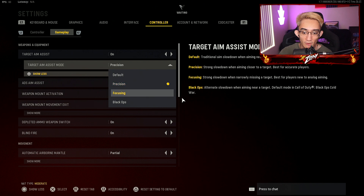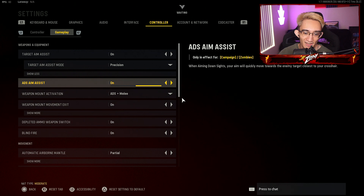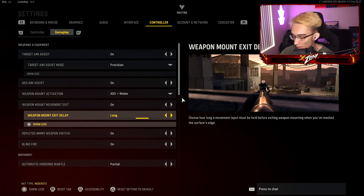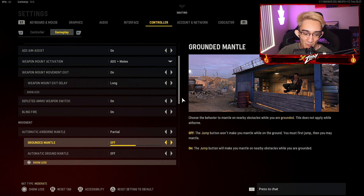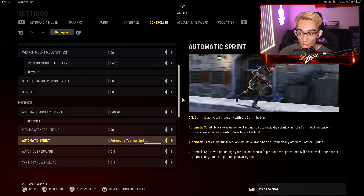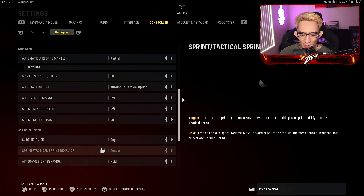If you go over to gameplay, hit the target aim assist mode. I was rocking on focusing for a while in this game, but I realized I felt like I had no control on my aim — the aim assist was trying too hard and working against what I was trying to do. So I kept it on precision. If you've been rocking precision since Cold War, that's probably your best option. ADS aim assist on as well. Deplete ammo switch on. Blind fire on. This helps out with sliding — a lot of people mentioned that sliding feels a little off in this game. Keep it on partial, and then have grounded mantle and automatic ground mantle both off. You'll feel a big difference. Mantle stands queuing on. Automatic tactical sprint on — you need to be able to run pretty quickly to get to the enemy spawn. Sprint door bash on. Slide behavior tap.